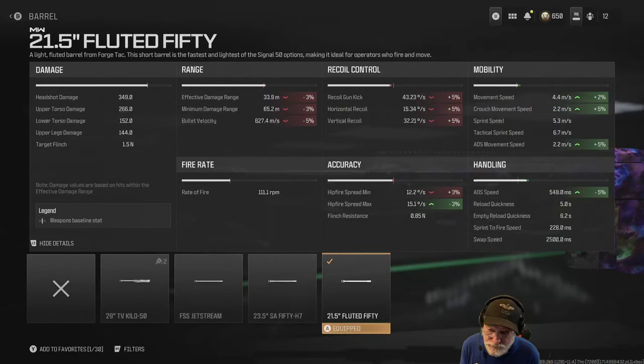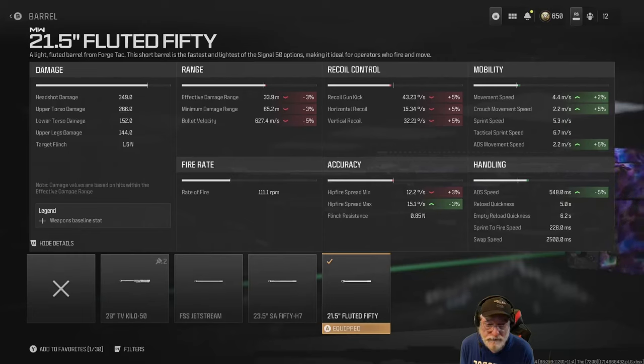And finally, the 21 and a half inch fluted barrel — again, it helps 5% with the aim down sight speed. Hip fire, I'm not even gonna worry about it. Movement speed is at 4.4 meters per second, not horrible. It helps with the ADS movement speed and the crouch movement speed. It does attack the recoil, but not significantly, and the effective damage range. I'm taking this thing in the small map mosh pit, so 33.9 meters is good.